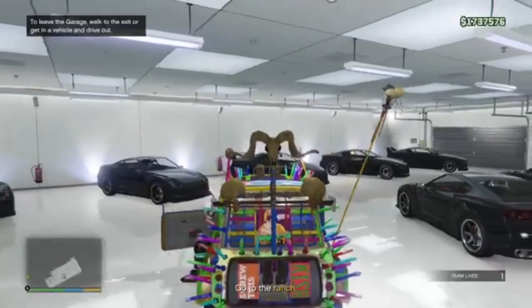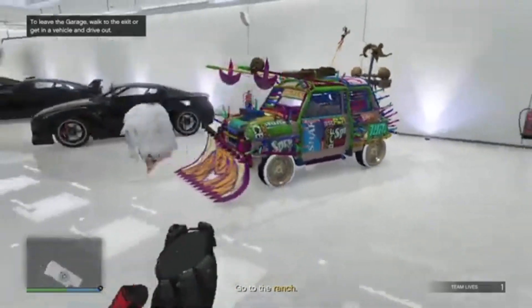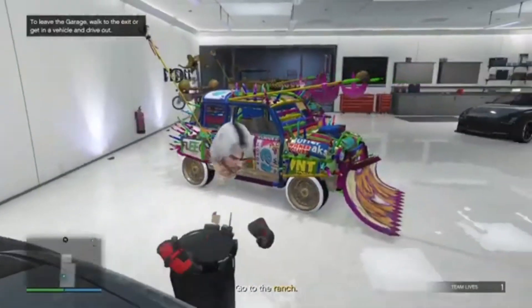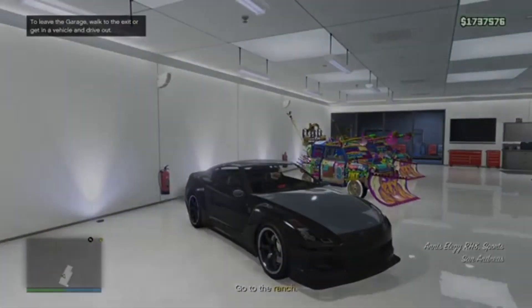Once you're back in, you should be in the second spot and your car should have duplicated. That's how you dupe any car you want super fast in the Cashing Out mission. I hope you enjoyed — it's been Mr. Coconut and I'm out, peace.